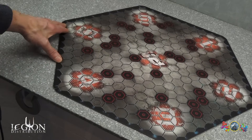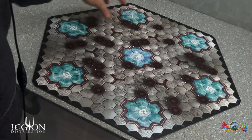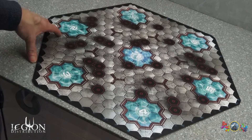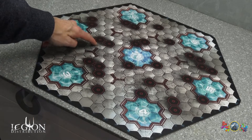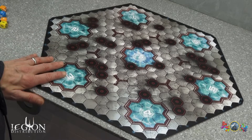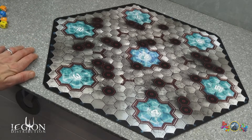Je vous présente l'hexadome, là où nos personnages vont combattre. Vous verrez qu'il y a deux phases différentes, fort sympathiques. Nous avons différentes zones en fonction de ce qu'on devra faire, des zones de déploiement, et vous devrez marquer des points de victoire. Les cases en noir sont des cases bloquées — on ne pourra pas les traverser. On va profiter du dôme pour vous présenter les différentes figurines du jeu.